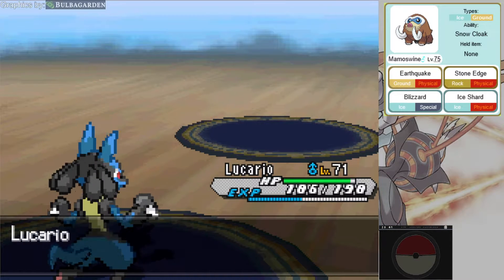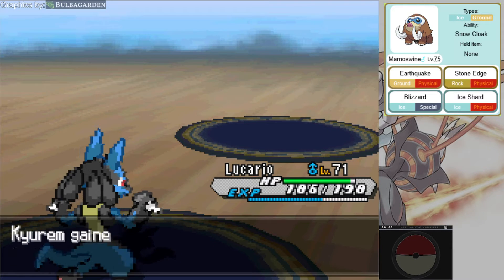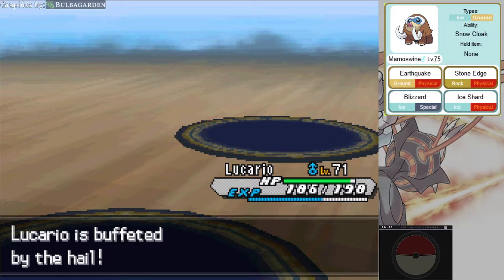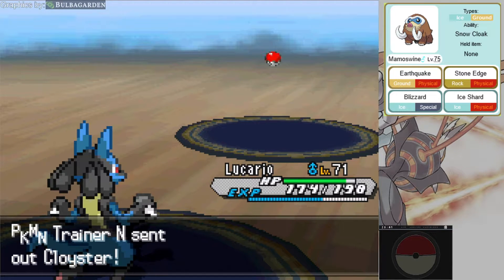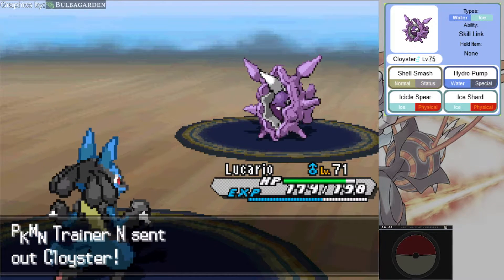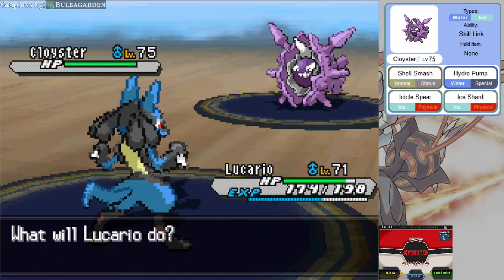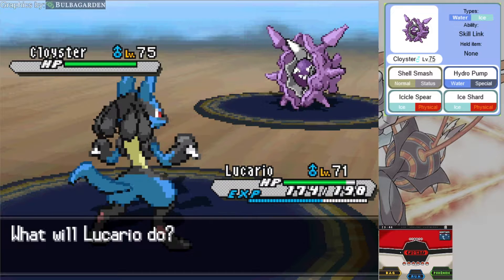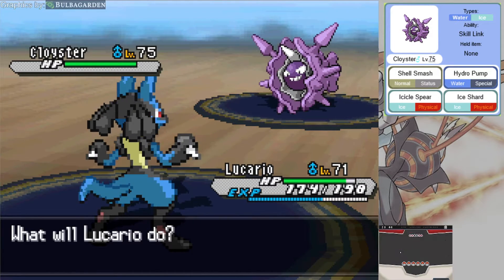Each of them have really good Pokemon. I will put those teams on screen at some point in this video. His next Pokemon: Cloyster, level 75, Water-Ice type, Skill Link for its ability, with moves Shell Smash, Hydro Pump, Icicle Spear, and Ice Shard.